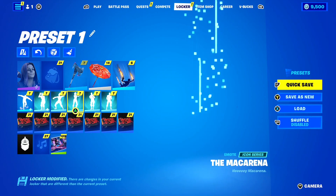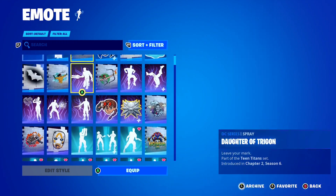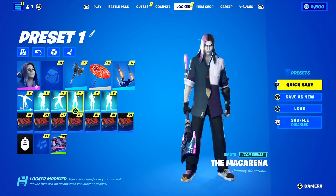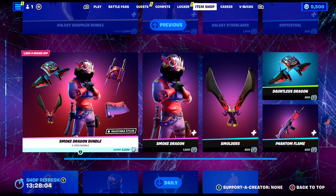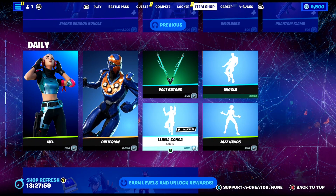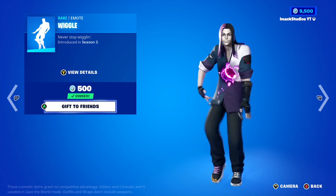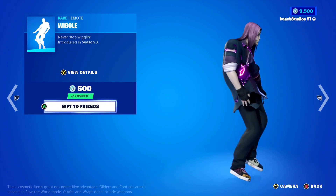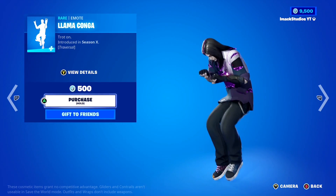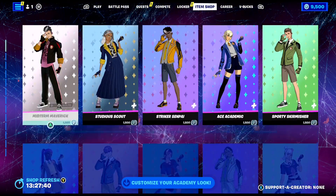Even though I'm stacked up on emotes here in Fortnite, there are still some rare emotes such as the Scenario emote and so much more that I don't currently have on my account, which is super sad. Emotes are literally so expensive these days to buy. If we take a look at the Fortnite item shop, each emote costs so much money — the Wiggle emote is 500 V-Bucks just for a basic emote, and the Llama Conga is also 500 V-Bucks. That is absolutely insane — it's so much money to be spending on emotes, and most of us don't have that kind of money.